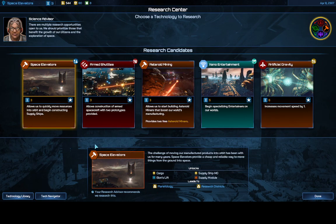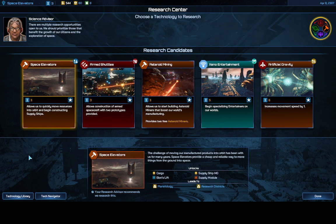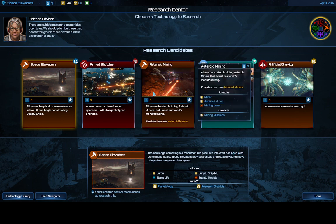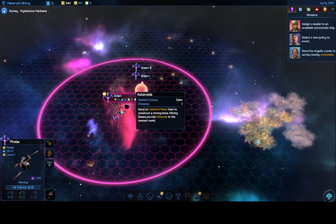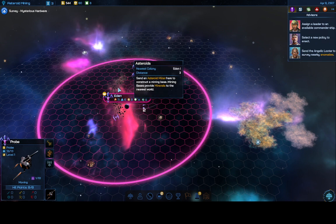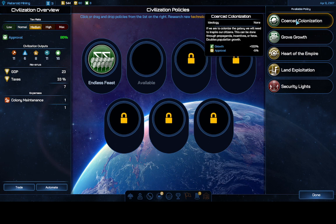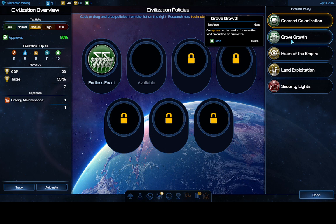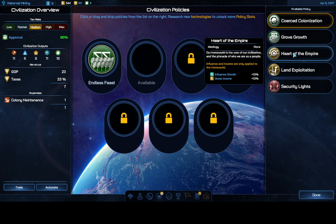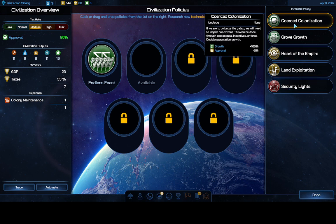Hyperwave Radio research is done. I would have liked Leadership Recruiting but it wasn't offered. Next best is probably Asteroid Mining, which gives two free asteroid miners. I'm sending them to these two groups of asteroids right away to get another 0.6 production on my home world. There's now an extra policy slot. For my new policy I want more growth — anything that gives plus 100% growth or more is ideal. I'm taking Focused Colonization.